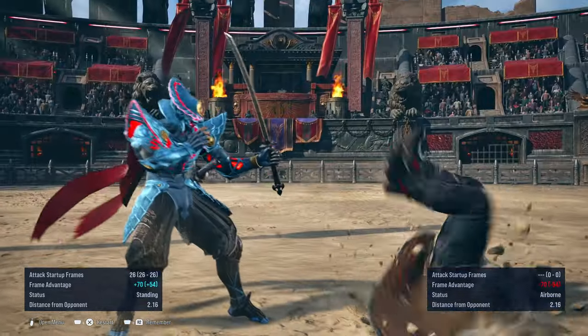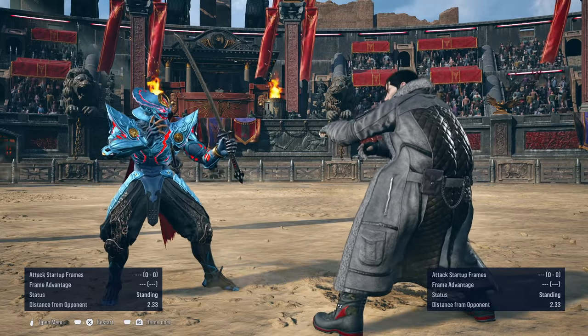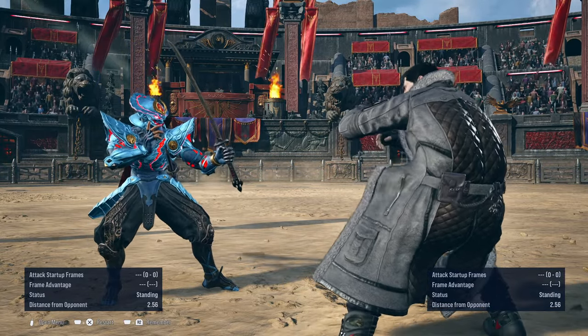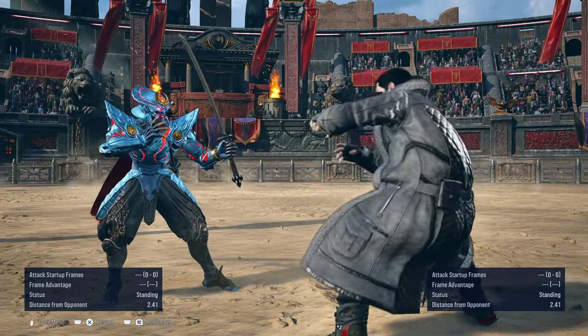Samurai Cutter. They fixed the issue with the hitbox where at certain circumstances, if the attacker ends up attacking you in a certain way and you end up using Samurai Cutter, it would end up whiffing as if they evaded it somehow.